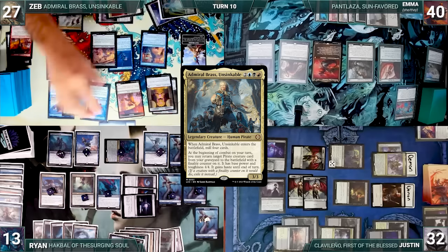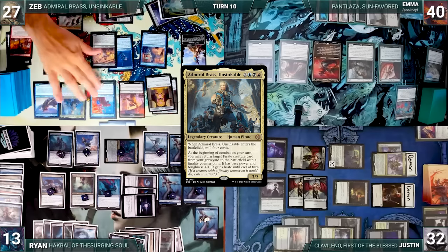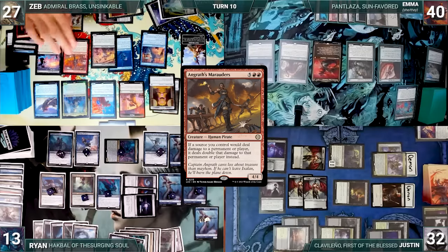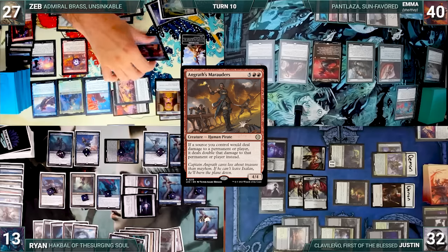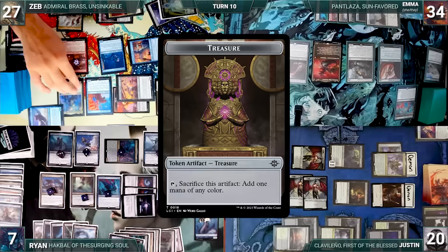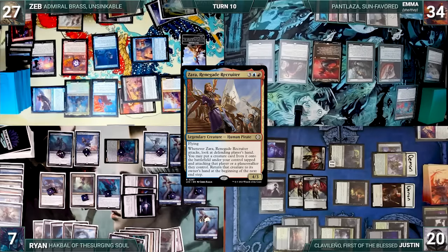Zeb draws and casts Admiral Brass, Unsinkable. It enters and Zeb mills 4. He moves to combat and Admiral Brass triggers; Zeb returns Angrath's Marauders from his graveyard to the battlefield with a Finality Counter on it. He attacks Justin with Fathom Fleet Captain and his Pirate Token, attacks Ryan with Departed Deckhand, and attacks Ryan and Emma with Malcolm. Ryan and Emma take 6, Justin takes 12, and Malcolm triggers 3 times. Zeb creates 3 Treasures, then in his second main phase casts Zara, Renegade Recruiter. Zeb passes.